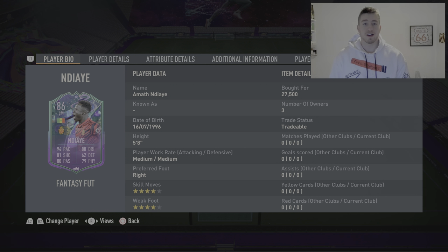This is the left midfielder and he is 5'8", medium/medium on the work rates, right footed, 4-star skill moves, 4-star weak foot which is very nice indeed. Of course this is a foot fantasy card, so that means he can get an increase based on his real life team results and his appearances, so this card could end up being really solid.